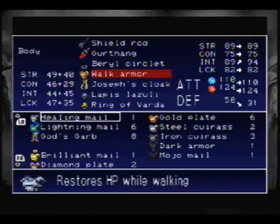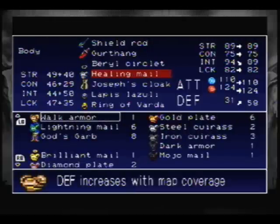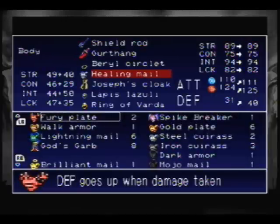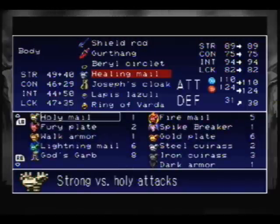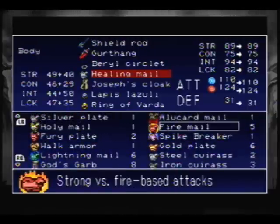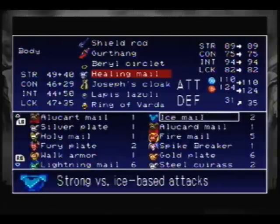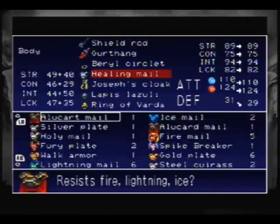Electric armor — this gives you HP while you walk. Gold armor, spike breaker, demon armor against holy. Alucard armor, good versus fire, lightning and ice, and ice. The bad one with the question mark — the fake one.